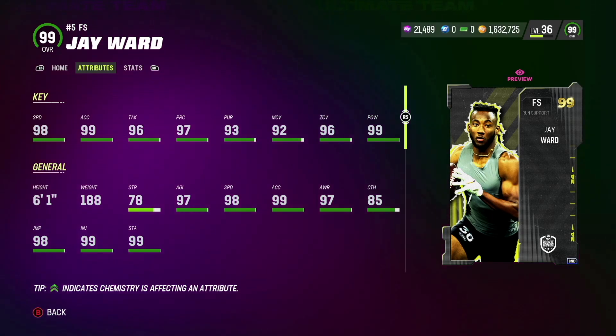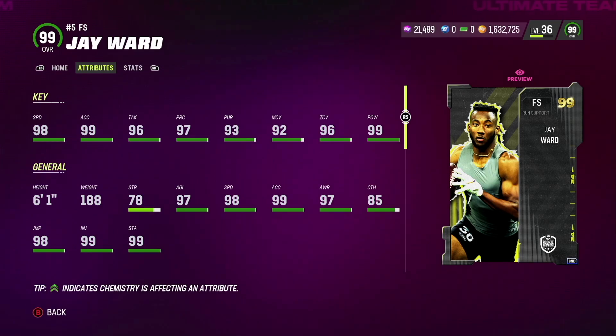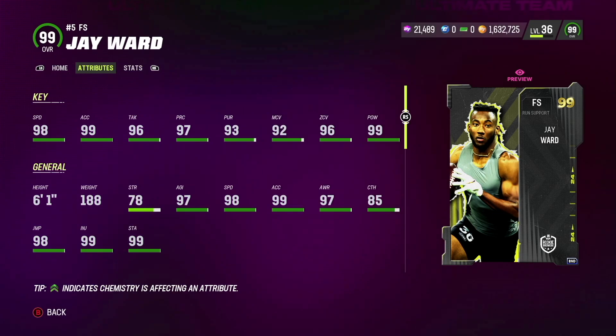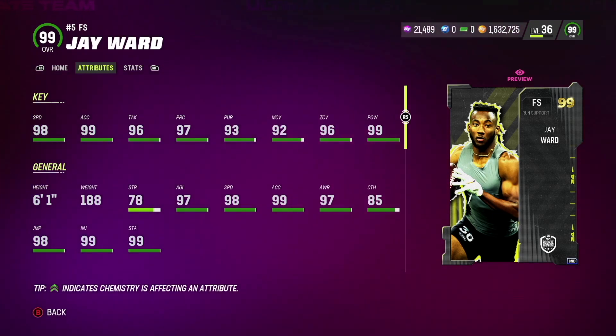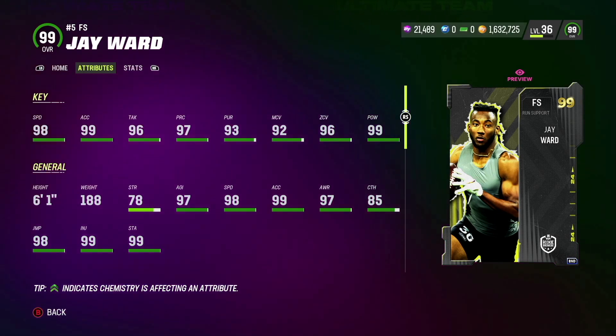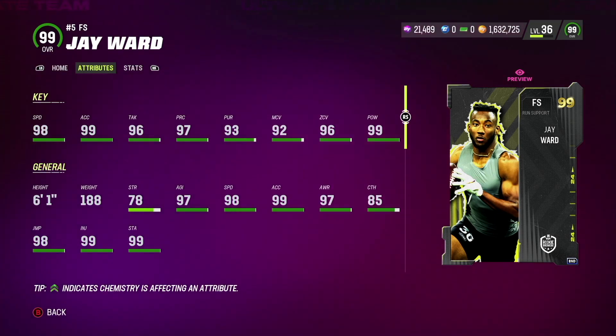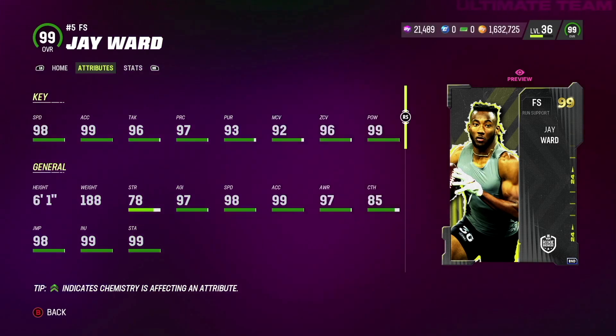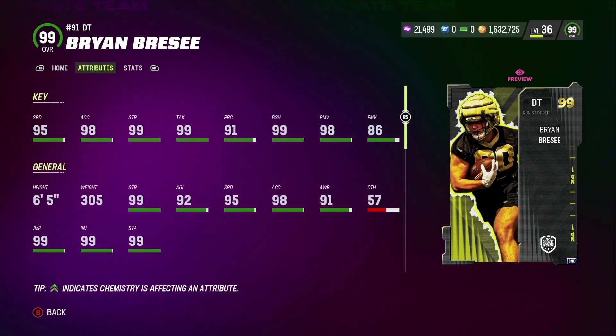Coming in at the number three spot on defense we got safeties, and the best safety for rookie premieres is Jay Ward. He's 6'1" — a pretty tall safety — and for his zero-AP abilities he gets Deep Out Zone KO and Pick Artist. He's definitely going to be a solid safety in the backfield in Madden 24 and a great choice.